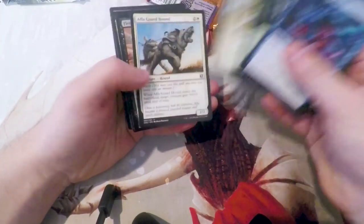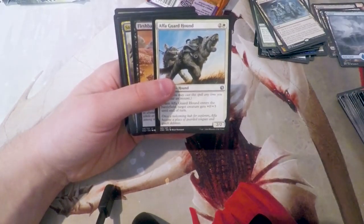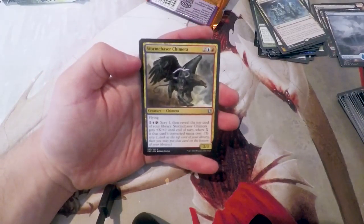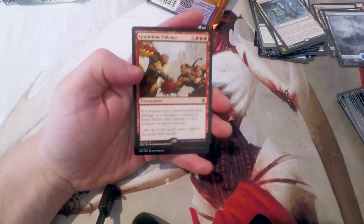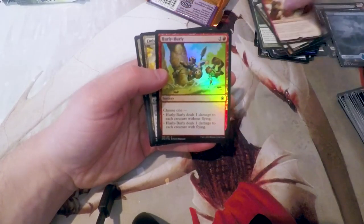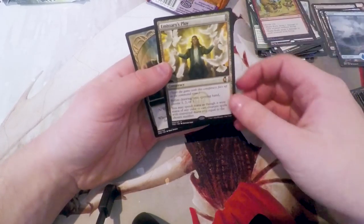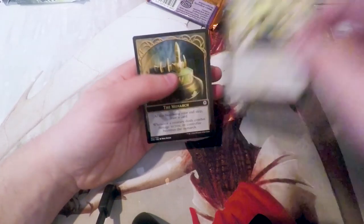Pack of Conspiracy — let's see. The third Guardhound, Fleshbag Marauder, Storm Chaser Chimera. And our rare: Gratuitous Violence — unfortunately not a good card. And a Foil Hurly Burly. And then a rare Conspiracy: Emissary's Ploy.